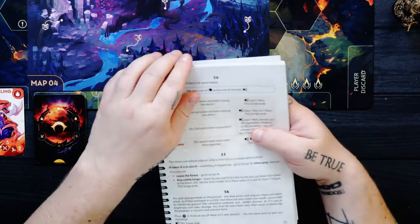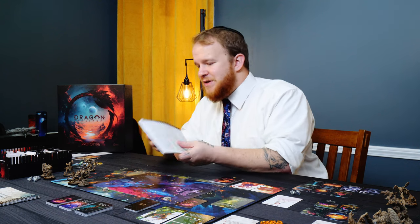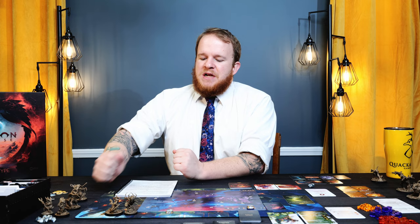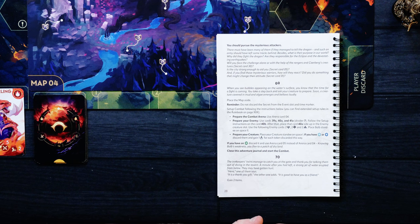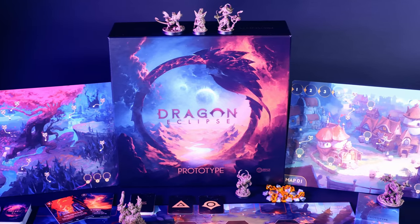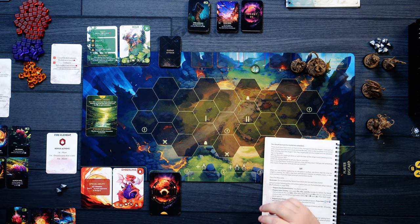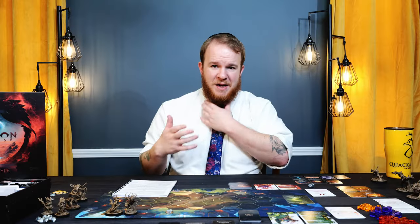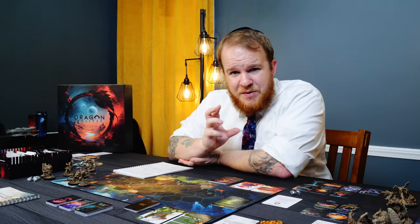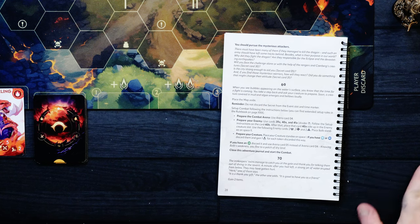This is a little exploration book where we go through the narrative, jump between texts, and make choices. When you see bubbles appearing on the water's surface, you know that a fight is coming. You take a step back and ask your creature to prepare. Soon, a creature covered in mud and algae emerges and bellows loudly. We place the map aside — our time card and secret card will remain with it because you might jump back into exploration. Fights might just interrupt the story. Reminder: do not discard the secret from the event in the time slot marker.